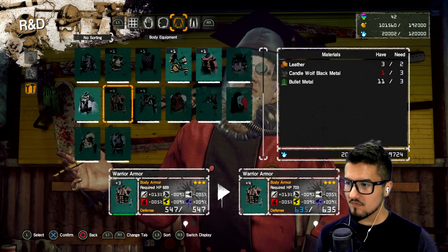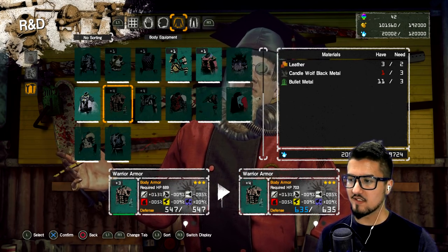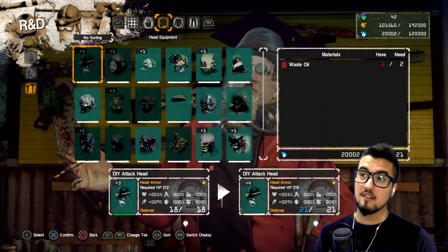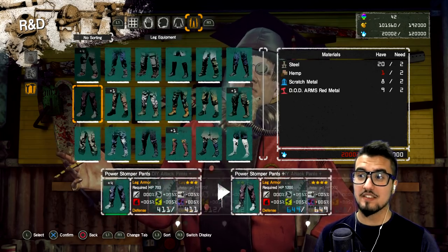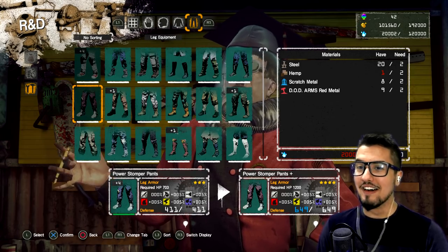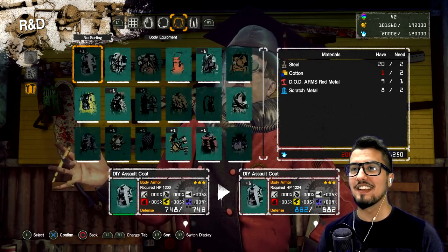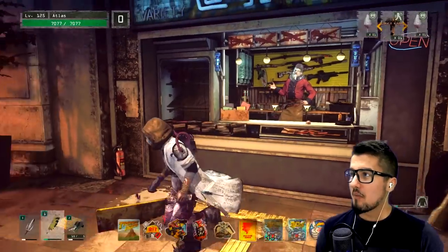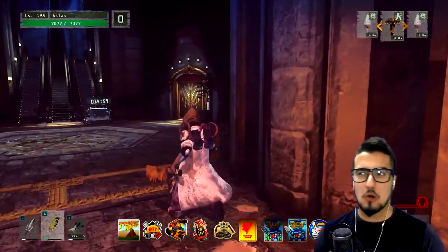That ruins your defense against blunt, and wearing that will not cater to that. But then again, these pants don't lessen anything for sharp, so I'll still have the 12 resistance to sharp — I guess that's kind of good. I'm planning on wearing these pants with this shirt and it may look real bad. But let's do that one more time just to show you guys that it works.